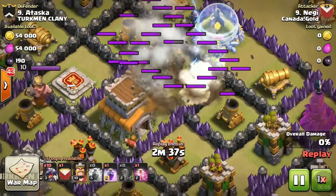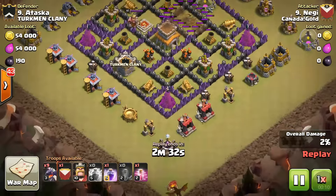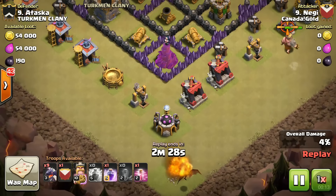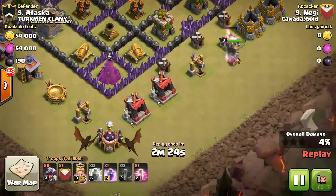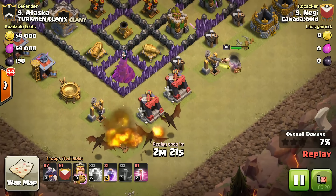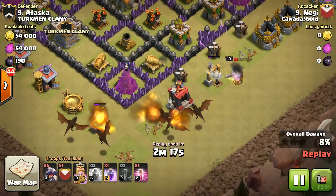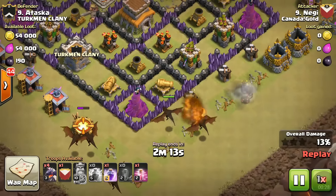The core of the strategy is you drop two lightning spells and then use an earthquake spell. As you can see, we've taken out one of the air defenses, so that base is left with only two air defenses. He's dropped three dragons, and the king is taking the nearby buildings while the other dragons are clearing a path.